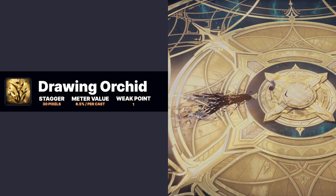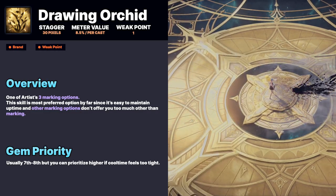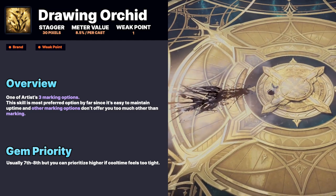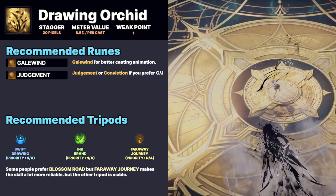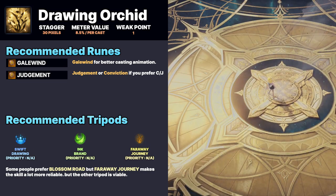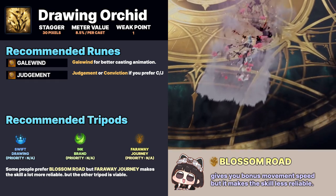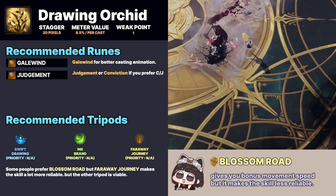Drawing Orchid is the most preferred option by far since it's easy to maintain uptime and it provides weak point and attack speed buffs. You usually don't have to invest higher level gems on this skill, but you can put higher level gems if cooldown feels a bit tight for you. Blossom Road and Faraway Journey from the third tripod is your preference.